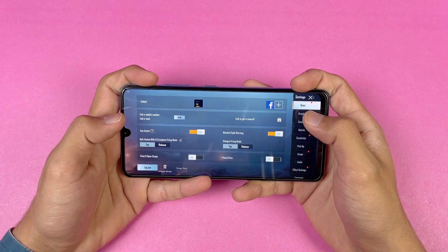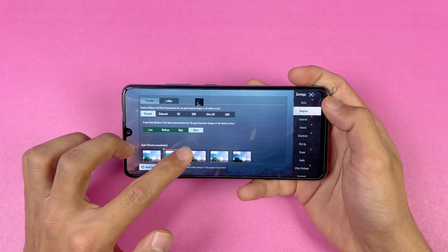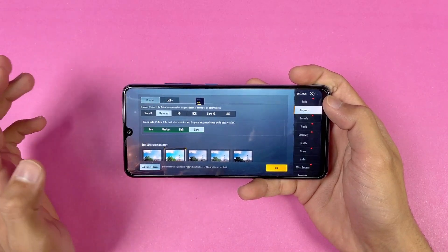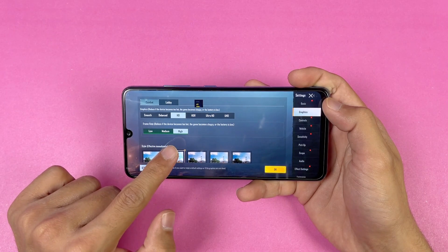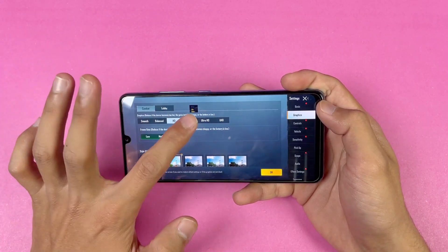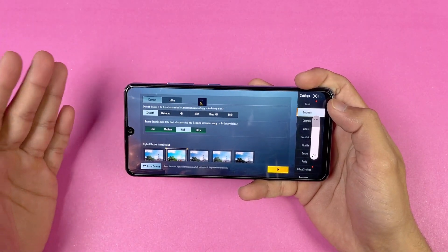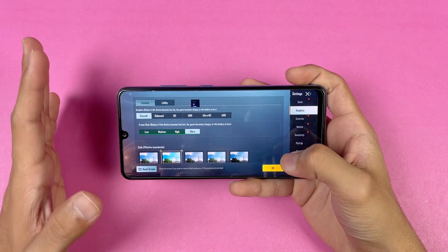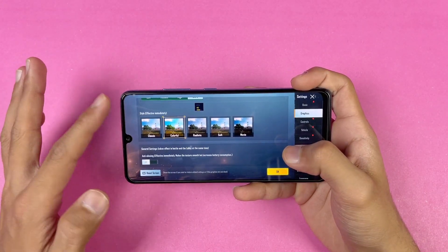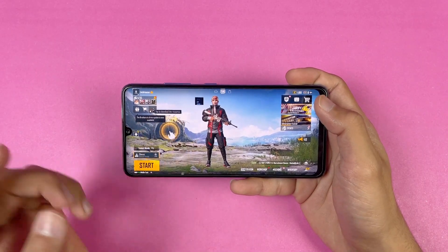Let me go to the settings and show you the graphics options. We have smooth graphics with ultra frame rate available, and also balanced graphics with ultra frame rate. HD graphics is only available with high frame rate. We don't have any HDR option, and the GFX tool is also not working due to an Android 11 compatibility issue. So we'll play on smooth graphics with ultra frame rate, with the style set to colorful — the phone gives 40fps gameplay.